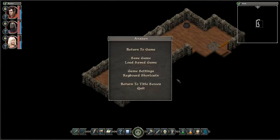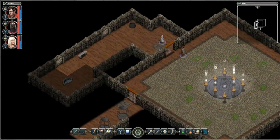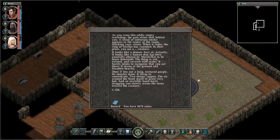I just had to make sure I see my timer. Should've paused the video, but I did not. As you cross this oddly empty workshop — well, I wouldn't even call it a workshop — it looks like a ritual chamber or something. The gate slams shut behind me. A cloud of sulfur smoke appears in the center of the room blocking your vision. When it fades, the ring of torches has vanished. In their place you see a creature — it looks like a demon.